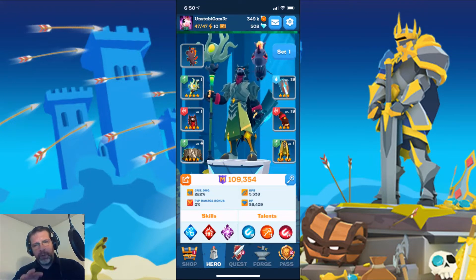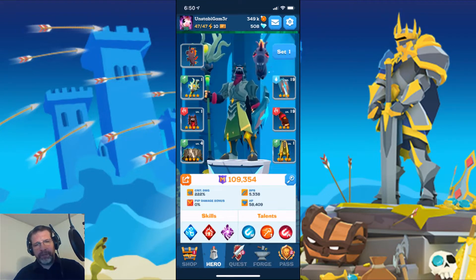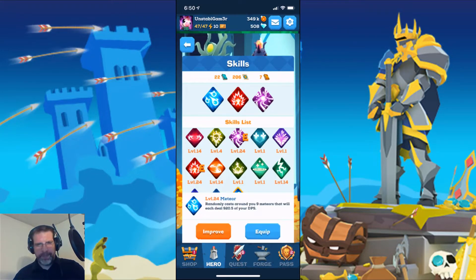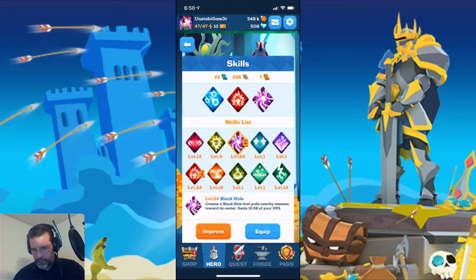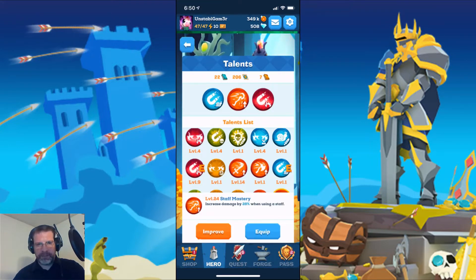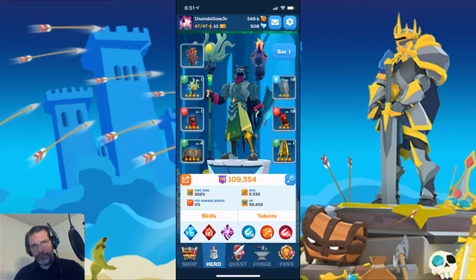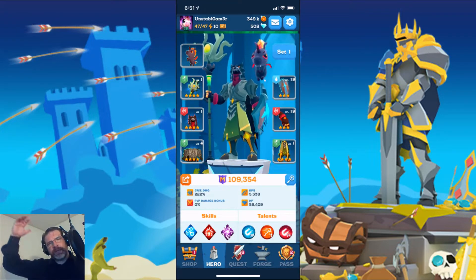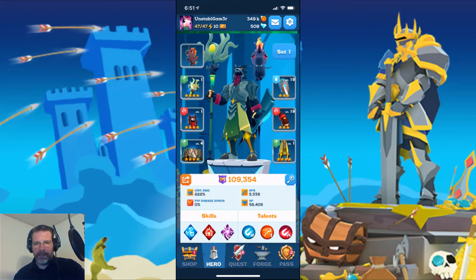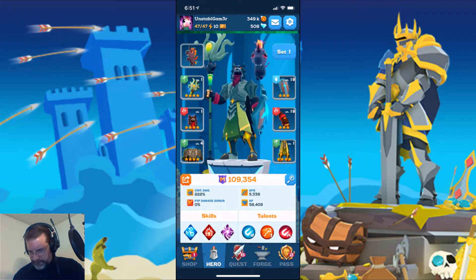This is what I'm going into Keeper's Coliseum with, along with these skills. I've got Meteor — or Meteor Shower? Yeah, Meteor. We've got Frenzy, and then Black Hole. The talents I've chosen are Staff Mastery, Cold Hook, and Lethal Hook. I do pretty well. I'm not finishing in the top, but I am finishing the Keeper's Coliseum every battle, which is fantastic. It's a cool little event, so let's go ahead and jump into that right now.